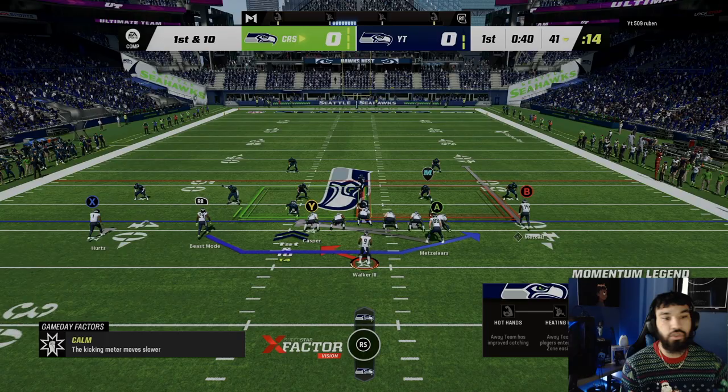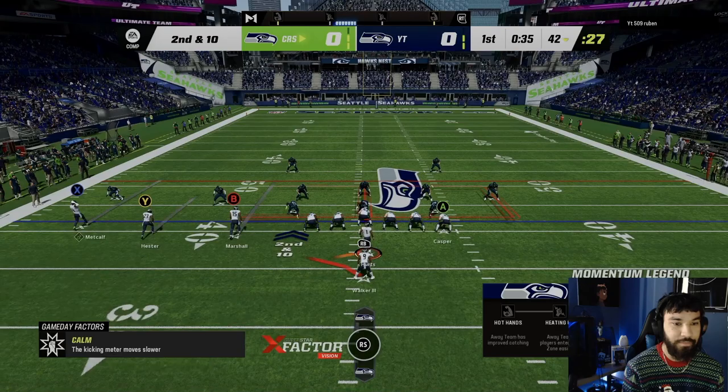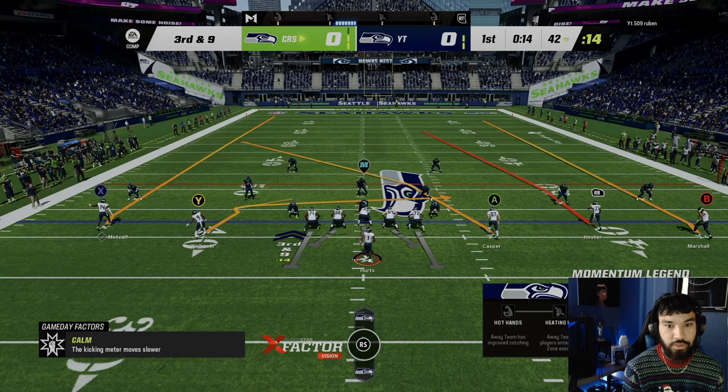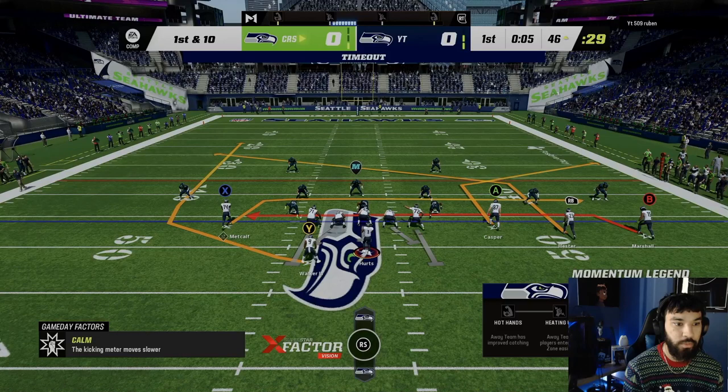Here we go — first and ten on offense. We're gonna go short wildcat — let's see if we can confuse him. Oh yeah, I'm not handing it off. Got lit up there. Let's try stretch to the left — DK got blocked by Dion, come on. We're going straight verticals — we're trying to hit Ken Walker right there. Yes sir, first down Ken Walker! That's what we need!